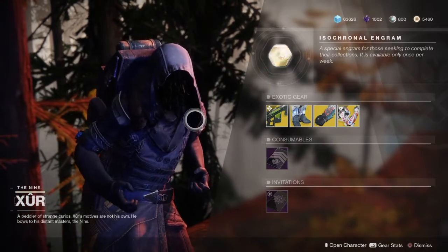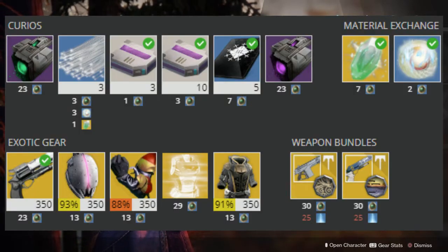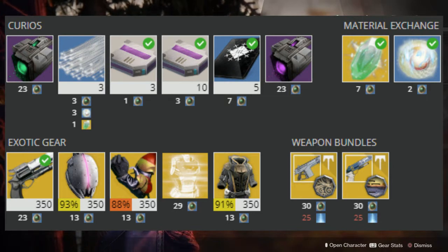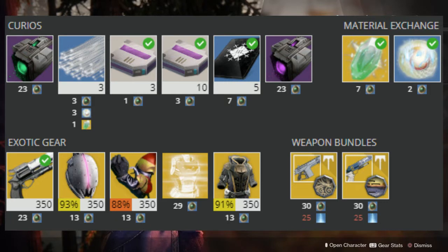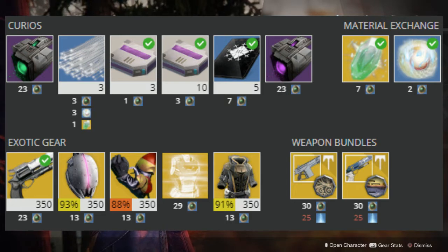Now moving on to Destiny 1 Xur. Destiny 1 Xur will be selling the Helm of Saint-14, along with the Kepri's Sting Gauntlets for Hunter, and the Voidfang Vestment Chest Armor for Warlock, and the Legacy Engram for Chest Piece. His exotic gear includes the Hawkmoon Hand Cannon — one of VPG's favorite exotics. Very, very fun exotic to use; love that hand cannon, and I recommend it if you have yet to try it back in D1. It's being sold this week — very good.